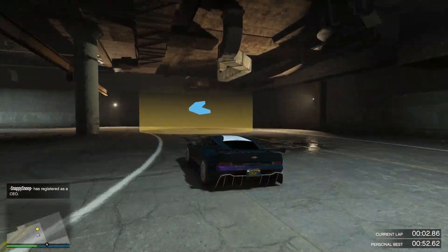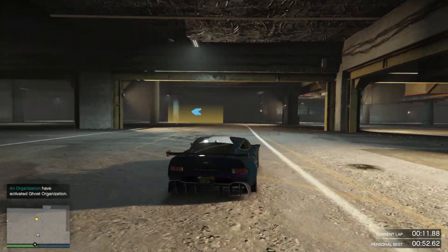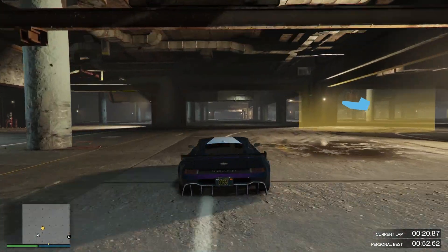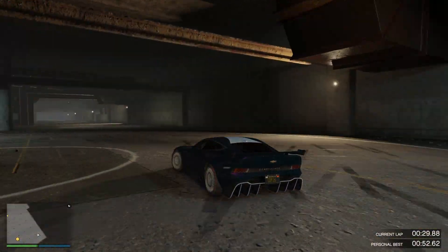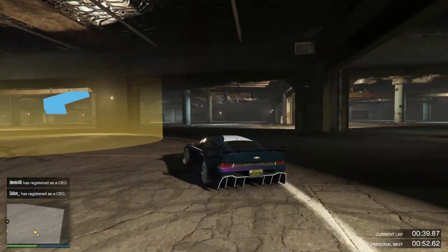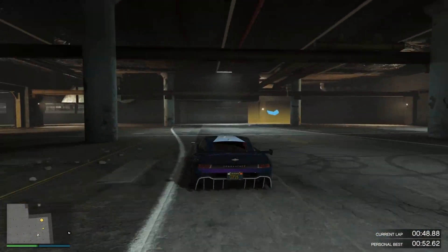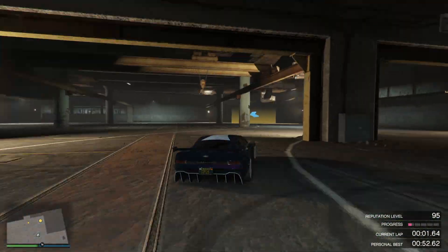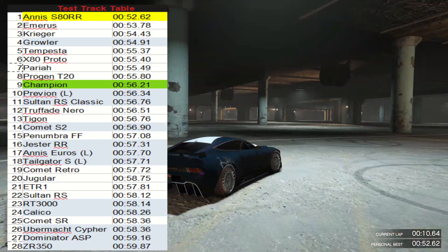Time for the Champion to take on the test track. There's a fair bit of understeer on the corners — it took me several laps to get consistent times. It accelerates all right, handles corners okay. On the big left-hander you need to take the power off significantly, otherwise the wheels just squeal. Final time: 56.21 seconds. That's ninth place in the test track table at the top end.